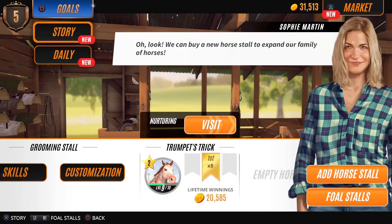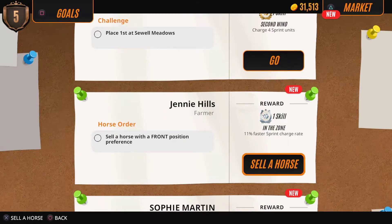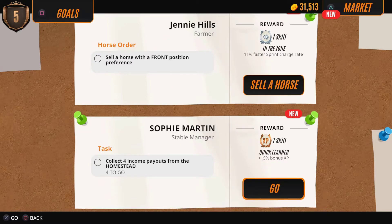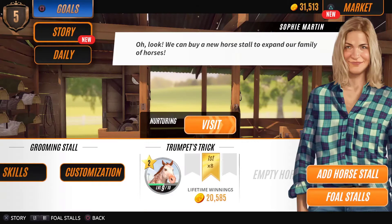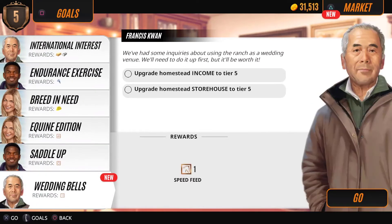If you don't know what daily goals are, they are these goals here — things like place first at the meadows or sell your horse at the front — and you get these little skills that you can put on your horses. I don't really do the skills because they only last a certain amount of races, so it's a little thing that's there. We can knock them off if we want, but we've got a new fresh set of goals now which I'm going to work towards.